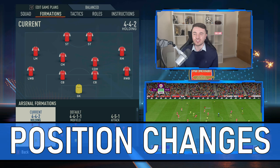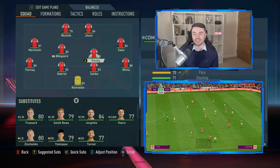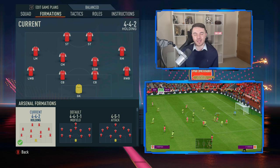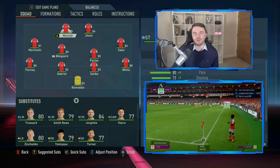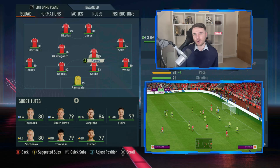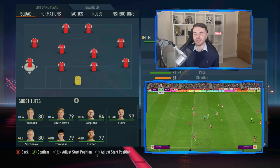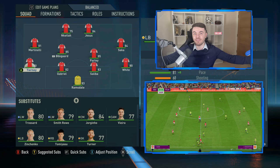Now let's talk about the system. With this 4-4-2, you want to go with either the 4-4-2 holding or flat — it doesn't really matter — but make sure one of the central midfielders is a central midfielder and the other is a defensive midfielder. We are trying to replicate the Vieira/Gilberto role: Vieira as that more advanced, all-rounded box-to-box midfielder, and Gilberto Silva as that more aggressive, defensive-minded midfielder.